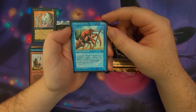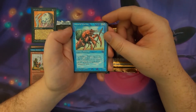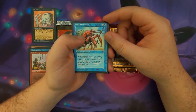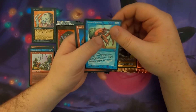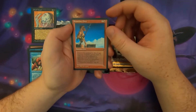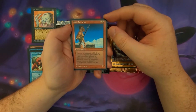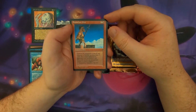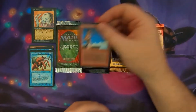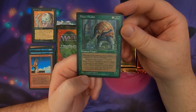Homarid Warrior — a 3/3 for 5 mana. It says Homarid Warrior may not be the target of spells or effects until end of turn, but it does not untap as normal during the next untap phase. If Homarid Warrior is untapped, tap it. So you can give it Hexproof, but it sacrifices the ability to block or attack or untap the next turn. Then we've got a Brass Claw Works, a 3/2 for 3 mana that cannot be assigned to block any creature with power greater than 1 — so it can eat little dudes but can't block anything big.